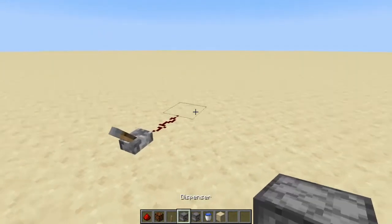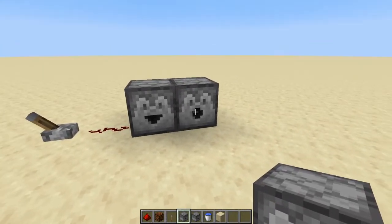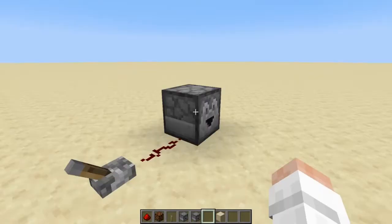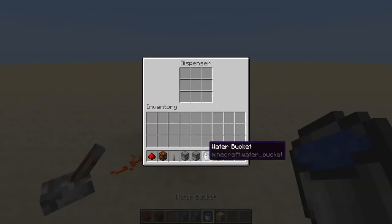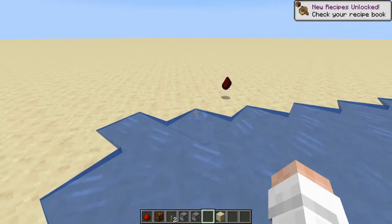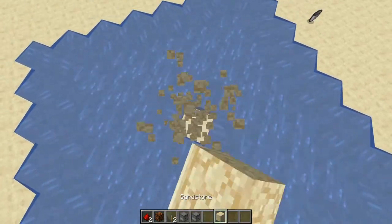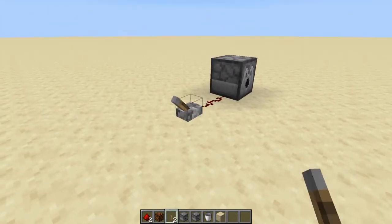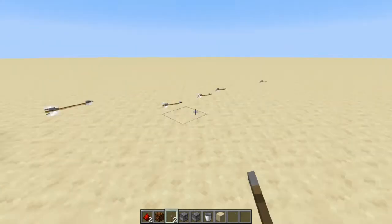Now let's talk about dispensers and droppers. They look very similar — the dropper has a flat mouth and the dispenser has a wide mouth. The dropper: put something inside, power it, and it spits that block out. The difference with the dispenser is if you put in a water bucket, when you power it it actually places the water. You can also put arrows in a dispenser and it will fire them — a nice little defense mechanism.